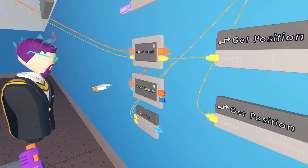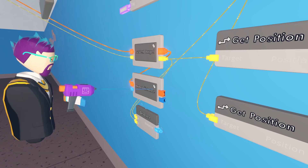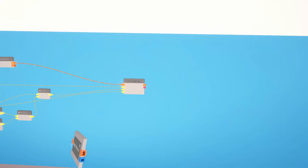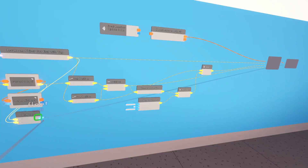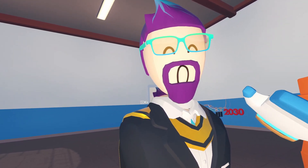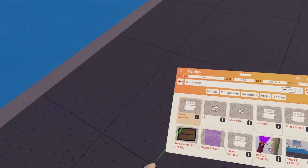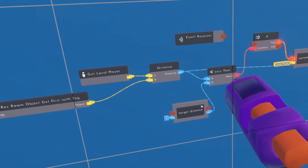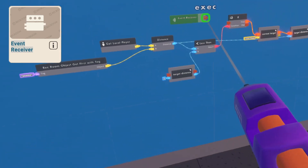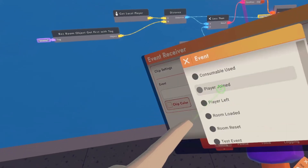We also know that this target distance is going to be changing constantly with the person that it's chasing. So we're going to clone this and bring it over past our set transform chip. We also want to hook up the float variable to the same spot where it's hooked up back over here. This way, the system will be constantly measuring how far the current target is from the monster. Then all we need to finish up this comparison circuit is an event receiver configured to 30 hertz so that it's constantly checking that distance.